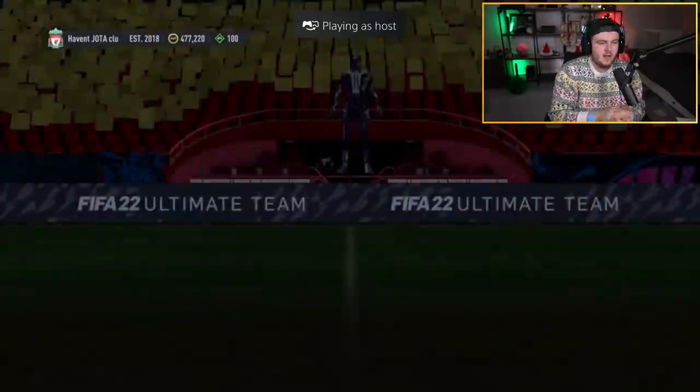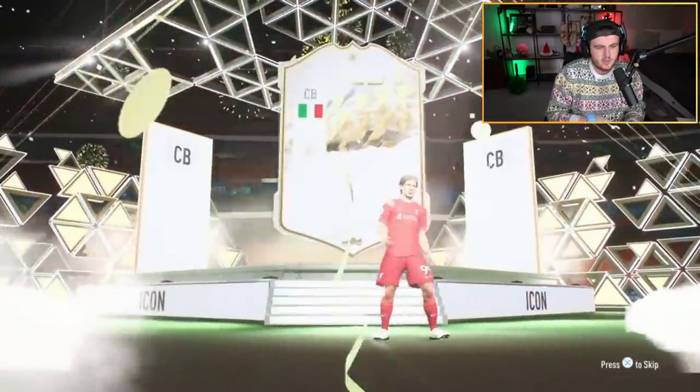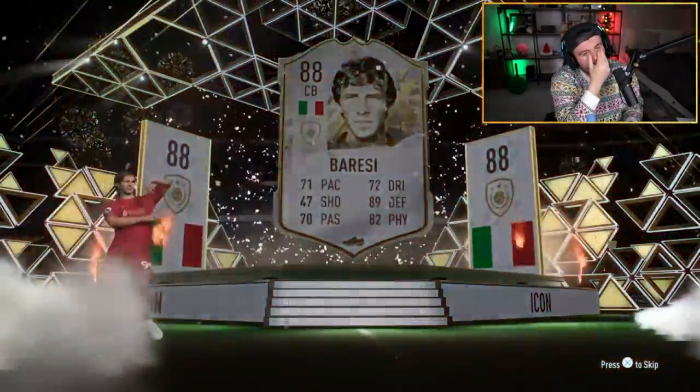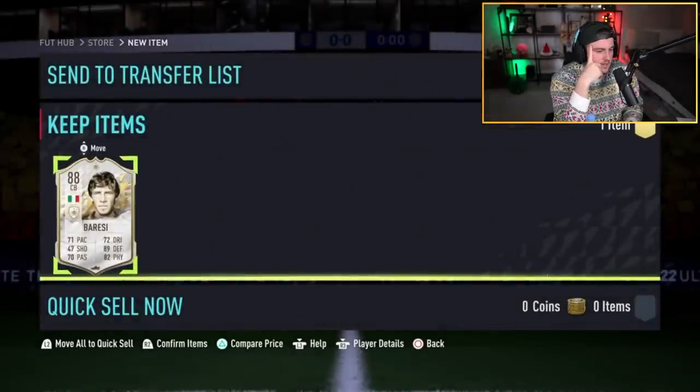Here we go — base icon pack right now, after getting an 84 in the 83 plus player pick. Is that Fernando Torres? No, it's Barresi. I thought that was Fernando Torres. A terrible 83 plus player pick followed by a terrible icon pack. That's really rough, really unlucky.